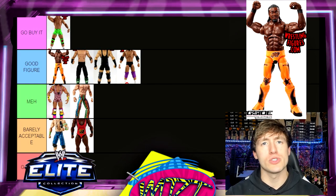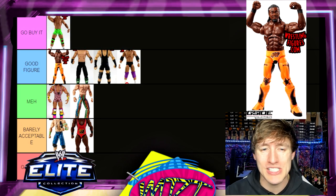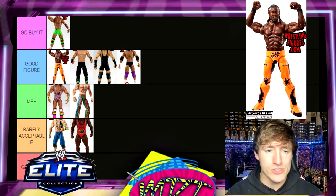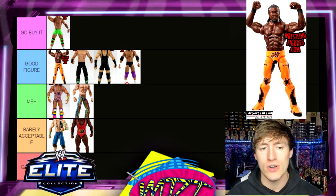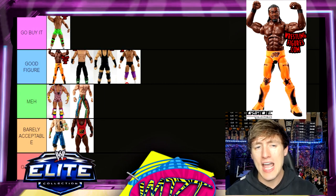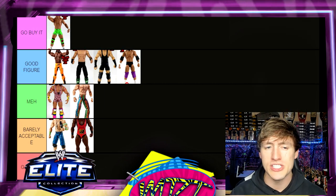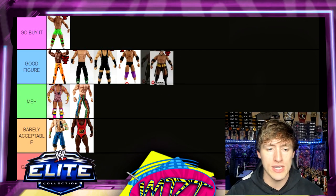Next up is Elite 27 Kofi Kingston — Good Figure, man. It comes with a cloth goods t-shirt, it's a very unique gear. I just don't think it's Go Buy It because it's kind of a moment-in-time figure. It might end up in Go Buy It before the end of this, but for now I'm putting it in Good Figure. Very solid Kofi Kingston — I like that figure a lot.